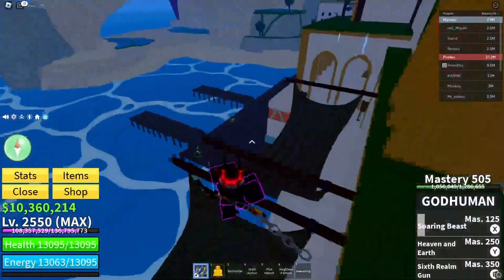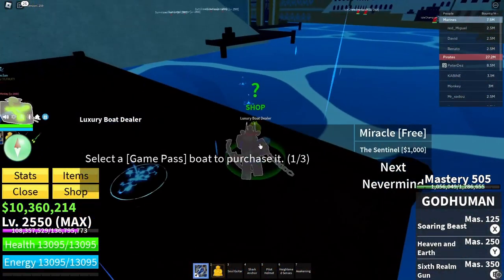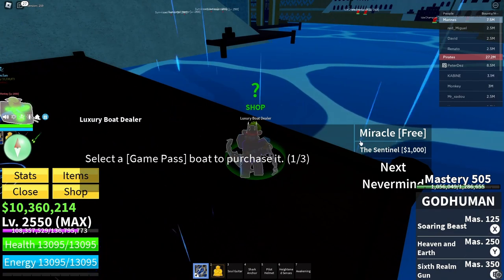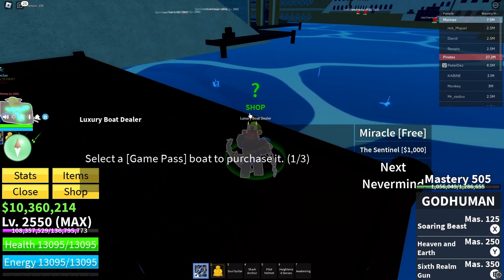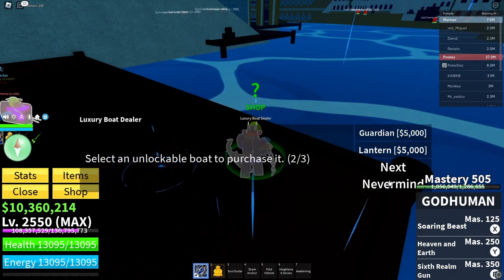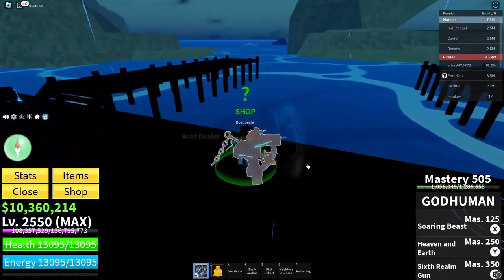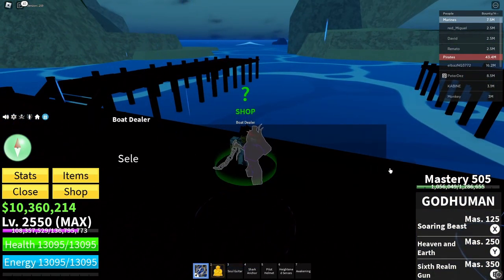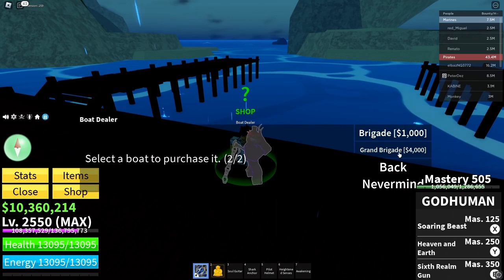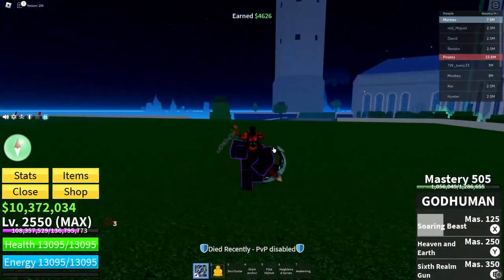The best spot is to go behind Piki Island. The best ship is the Miracle if you're solo or duo, and if not then the Guardian, Lamp, or any of the luxury boats. Those are good for non-gamepass users.